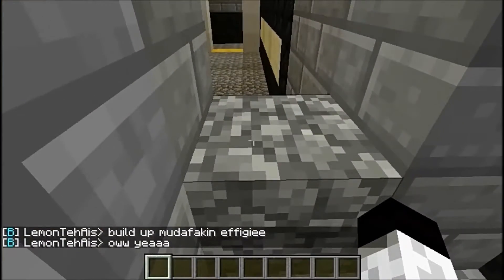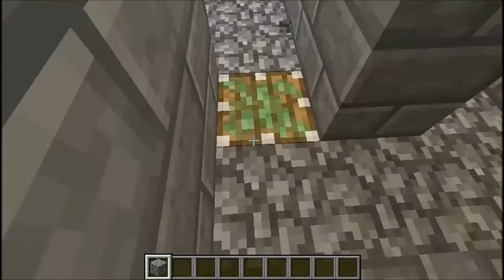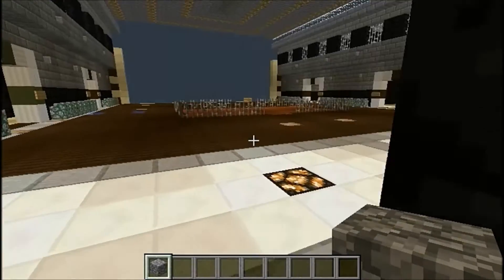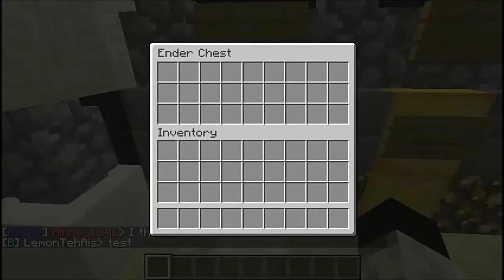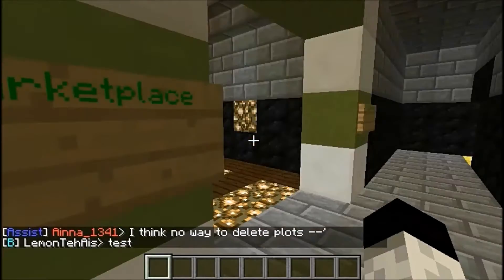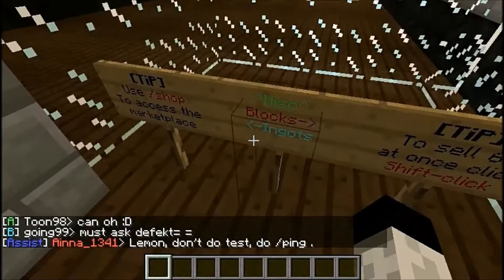Here's some bank area - something called personal chests - and here's a marketplace, but it's not done yet. They've put some signs here.